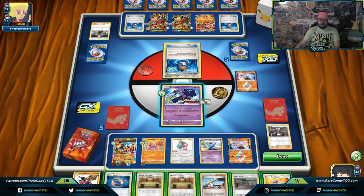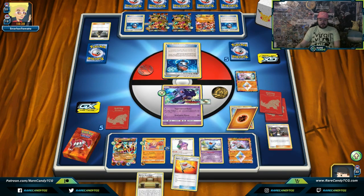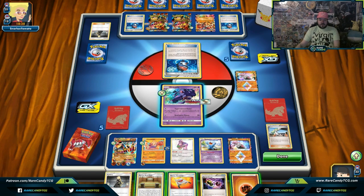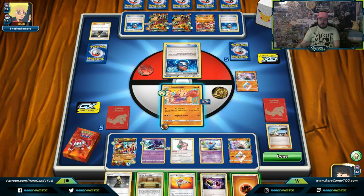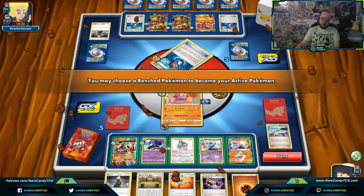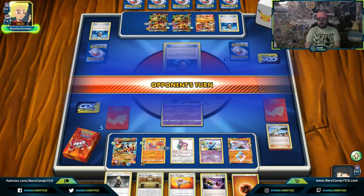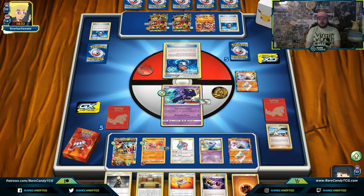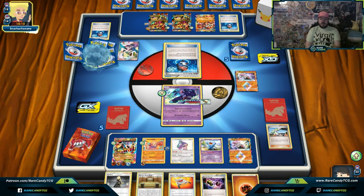Going in with N. Just knocking out these Robo Subs at least. I don't want them to Guzma me up, so I'll leave the Primal Groudon benched since I still have Martial Arts Dojo. Going Hit and Run. I kind of want a Buzzwole moment where we get a big knockout — Buzzwole could be hitting for 180: 120 plus 40 from Martial Arts Dojo plus 20 from Diancy Prism Star. They might not know that.